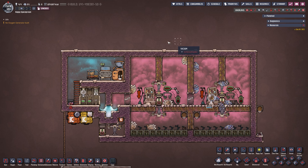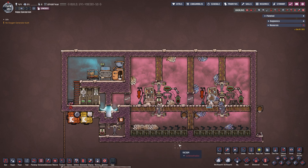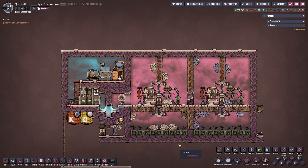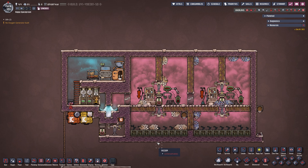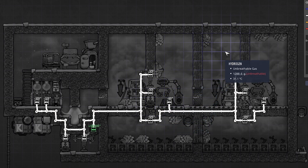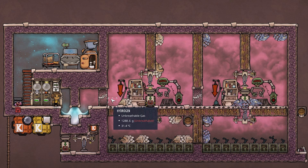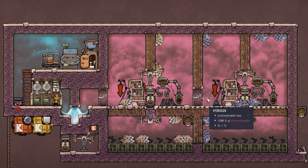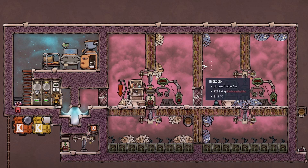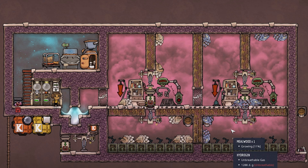Here we have the next setup, which is quite intricate. Credit where it's due - I found this on Reddit by a user named Heligoth. Thank you very much, I'll link the post below. In the F2 overlay: two auto sweepers, a conveyor loader in the middle, and the shearing station - then the exact same thing mirrored on the right. Everything is connected by pneumatic doors as inlets, plus a pneumatic door between the two stables. These are two separate stables - one on the right, one on the left.